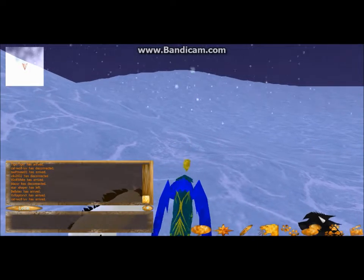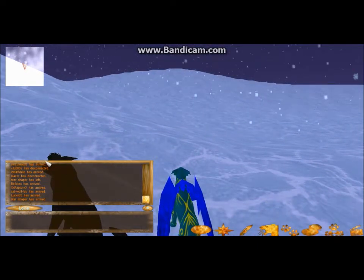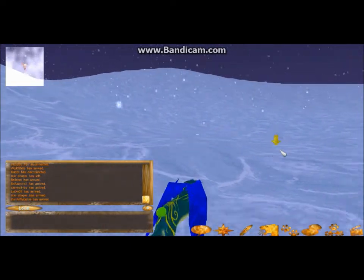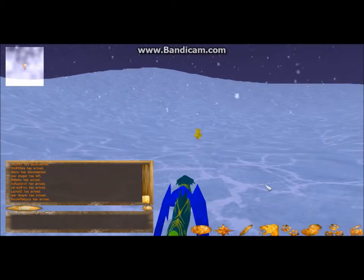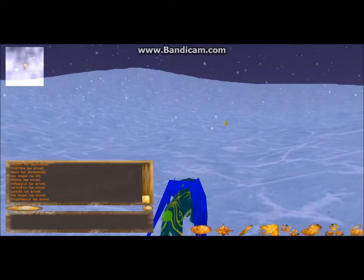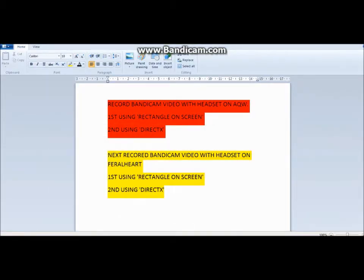Oh, there are people — hello people! How do I talk to you? Okay, I don't know how to, so I'm going to run because you're intimidating me. I'm going sideways because I am cool like that. I really do not have any idea what I'm doing. Okay, I think that's enough for the rectangle on screen thing — I'm going to try the using direct option now.